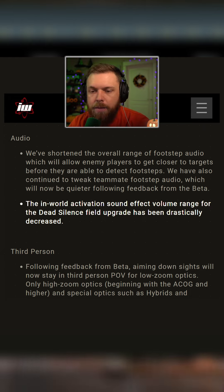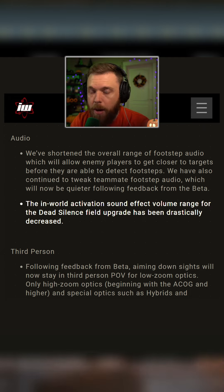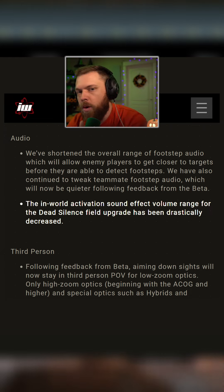At the same time, there is still a period where you have to actually activate Dead Silence, whereas right now you pop Dead Silence and it's immediately into effect. Back in Black Ops 4 Blackout, you pop Dead Silence and it's immediately into effect - you pop up a little menu, click it, and it's activated for a short period of time. So it's at least not as powerful as what it was in the previous games.